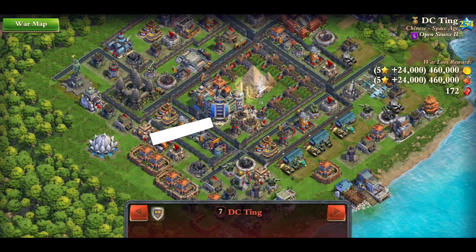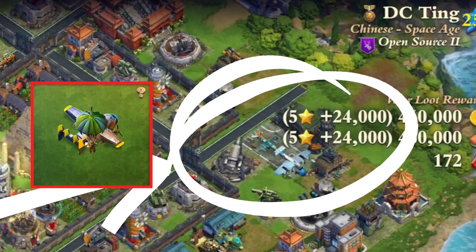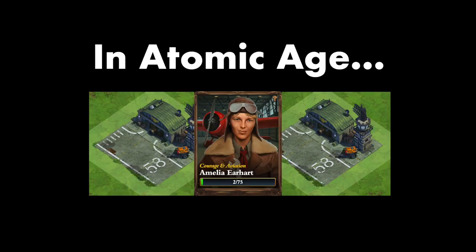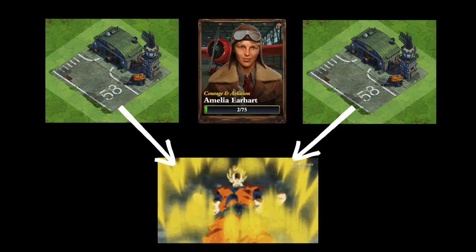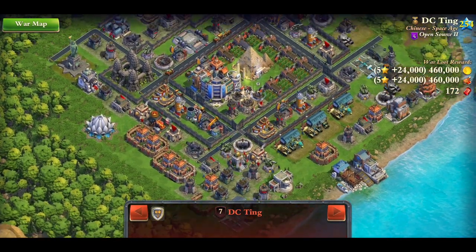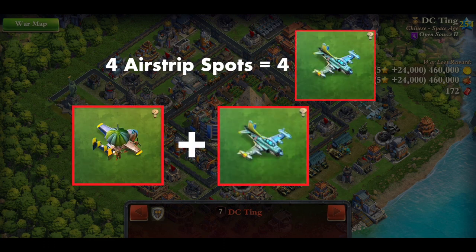Speaking of attacking troops, the base only has one airstrip, and it's running a heavy transport which drops paratroopers and a fighter. In Atomic Age, you're given a second airstrip, and along with the Amelia research in the university, it brings your plane capacity to eight - easily one of the biggest power spikes in the entire game. So why this base doesn't have a second airstrip is really beyond me. And if you only have four plane spots, you're better off running four fighters. A single paratrooper and a fighter is just a waste of space.